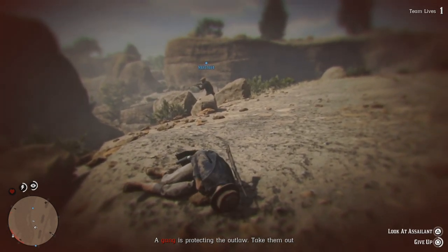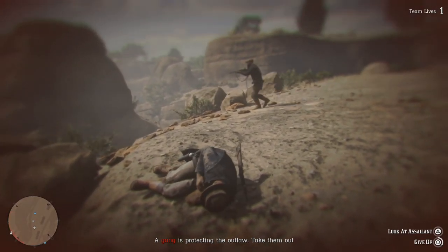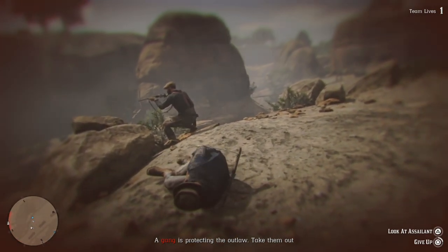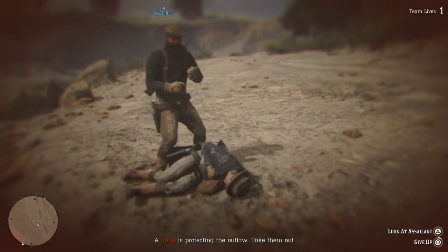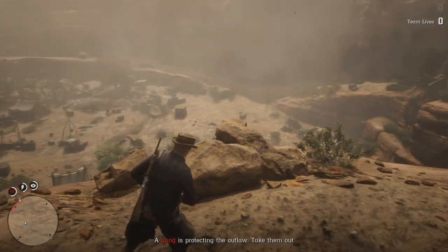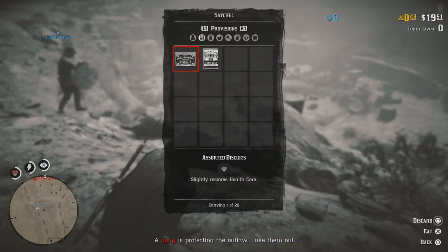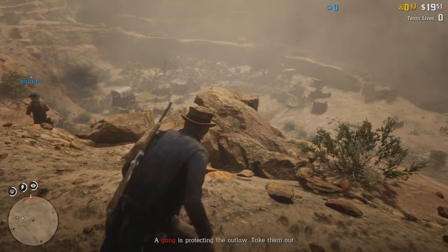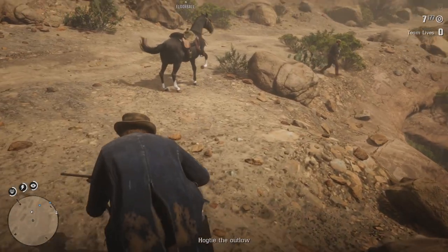What you really want to do is complete at least one daily challenge every single day and build up your streak. Every time you complete seven days in a row, you'll get an increase in the amount of gold you can earn. It starts off at 0.2 gold bars per objective. In week two, you're getting 0.3 gold bars. The week after that, 0.4 gold bars. And in week three, you get half a gold bar for every single challenge you complete, meaning you could earn 35 gold bars in a week.